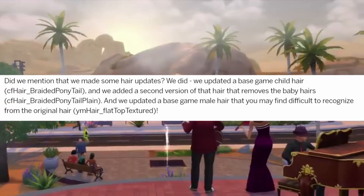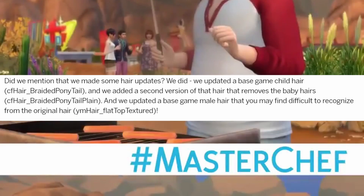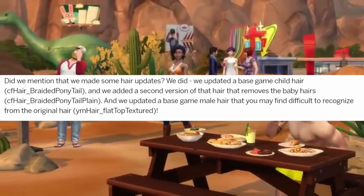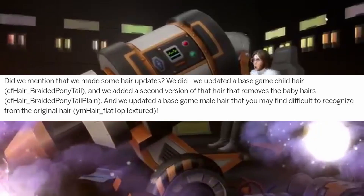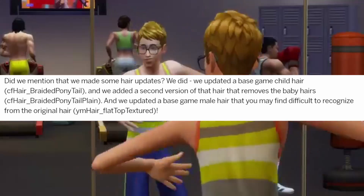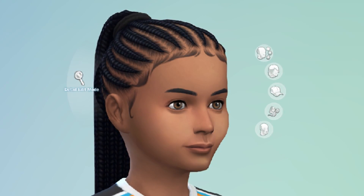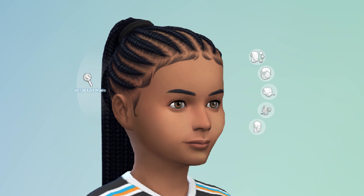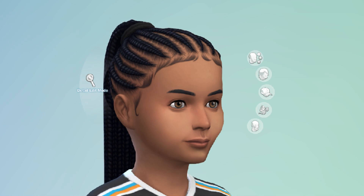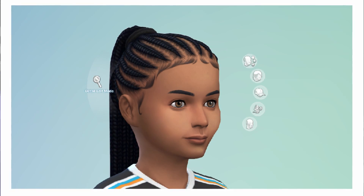Did we mention some hair updates? They updated a base game child hair — the braided ponytail — and added a second version that removes the baby hairs, called the braided ponytail plain. Then they updated a base game male hair — the flat top textured — which you may find difficult to recognize from the original. Here is the hair with the baby hairs: they're super well laid, super nice, and the braids actually look like they're coming out from her head.